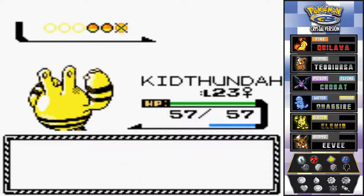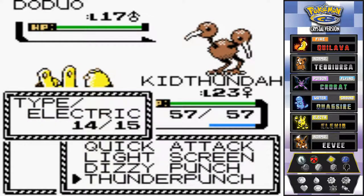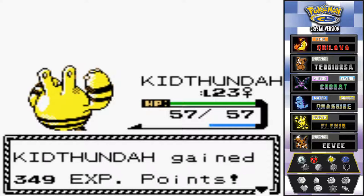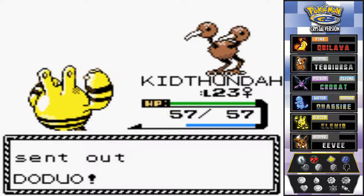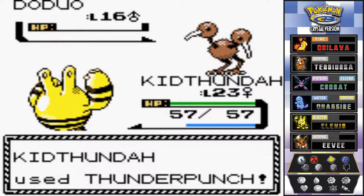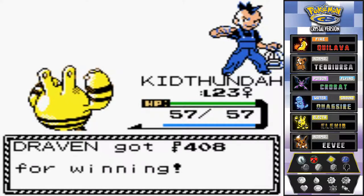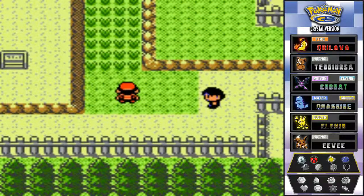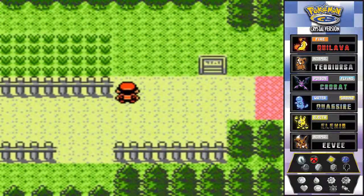Kit Thunder has been a little backed up from fainting a few times during training. Remember, in Generation 2 and beyond, fainting does mess up your Pokemon's happiness, so be aware of that. Kit Thunder uses thunder punch on another Doduo for the win. On this route you can actually find Miltank or Tauros, which is very rare, and also Magnemite if you need an electric/steel type Pokemon.